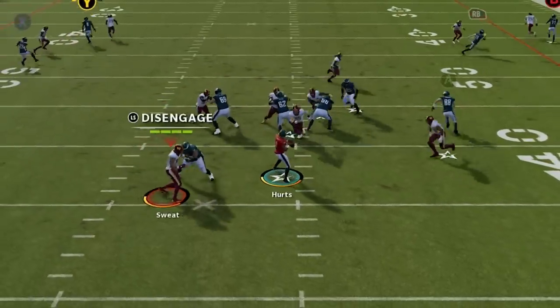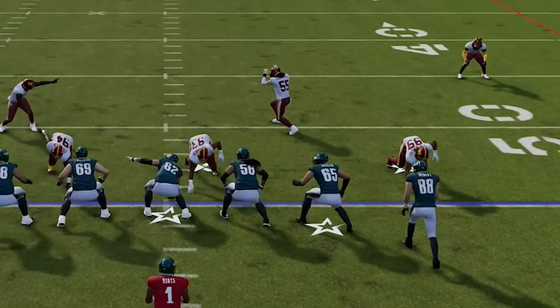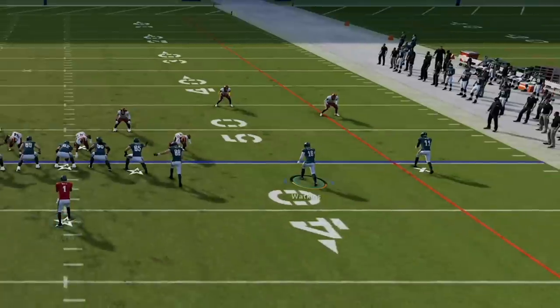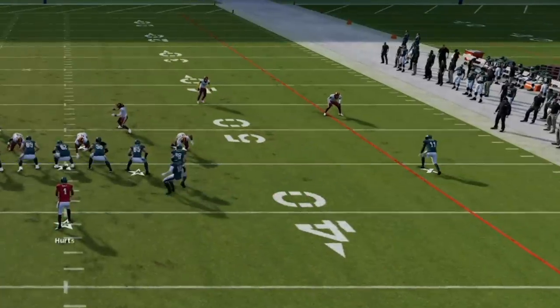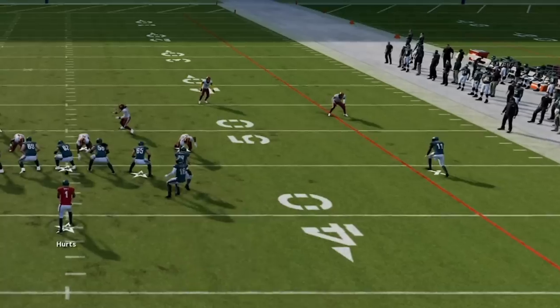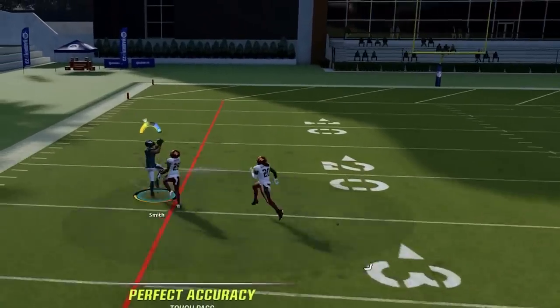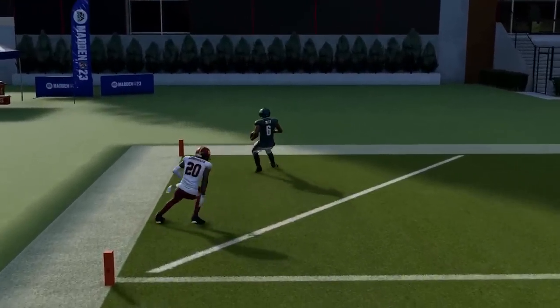If you're facing Cover Zero Blitz, you have two options for more pass protection. One is to choose the Saints' Corner, as the tight end will be blocking on the check and release to buy more time. The other is to motion snap one of the receivers on the other side of the field while behind the tackles, turning him into a blocker. You can do both, and they'll buy you the few seconds needed to lob it up for a good throw and pass lead outside for an easy catch, run, and touchdown.